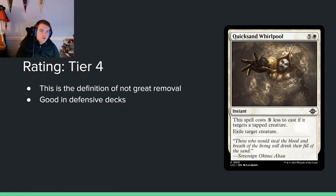Quicksand Whirlpool — 5 and a white for an instant. This spell costs 3 less to cast if it targets a tapped creature. Exile target creature. I've seen this before many times — sometimes it's a sorcery, this one's an instant. I genuinely just can't be asked. You can play this if you really want to, but I'm not going to be playing it much.